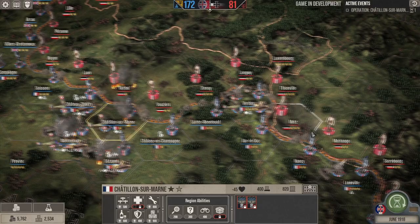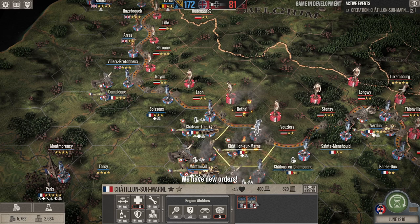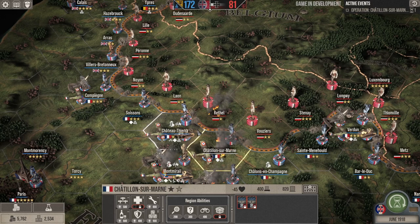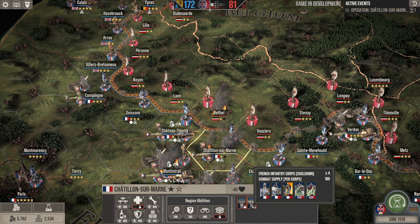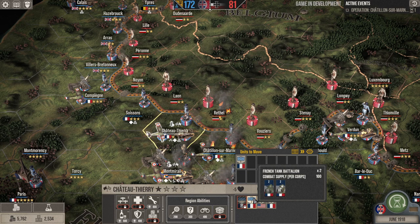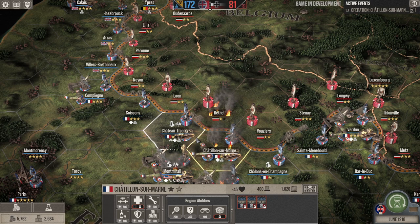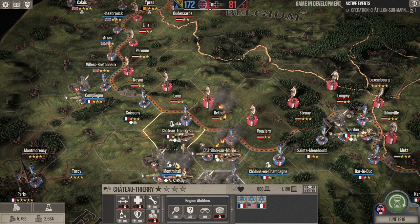I probably can't attack out of here again this turn. The troops in our newly taken sector are locked, so I can't reinforce it — I wouldn't be surprised if the enemy counterattacks. We've got about 80 infantry squads but not a lot of artillery. Let's shift troops since Chateau-Thierry has a surplus. I'll move one tank battalion to our newly taken hex in defense.